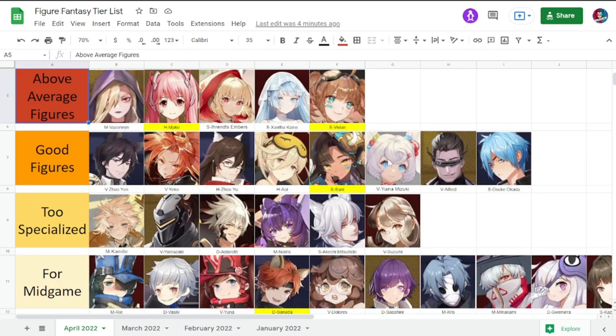Next is the Above Average Tier. Your mainstays are Vazro Win, Erentz, Embers, and Zanta Cane. The new addition here is Mako. Mako has really elevated her value especially in late game content and for team building. She can be depended upon because her heals — she heals faster than Zephyr in terms of the gaps between heals. Some team compositions really rely on her.